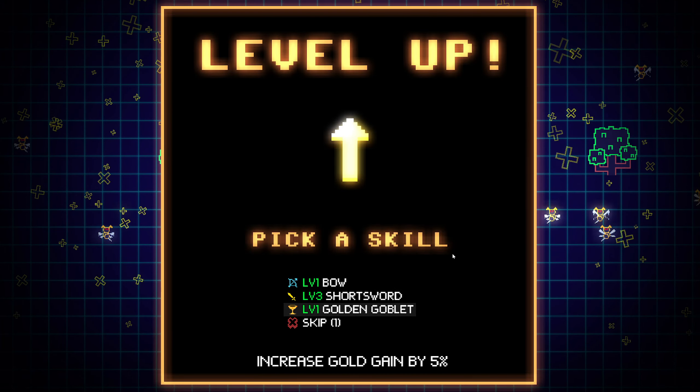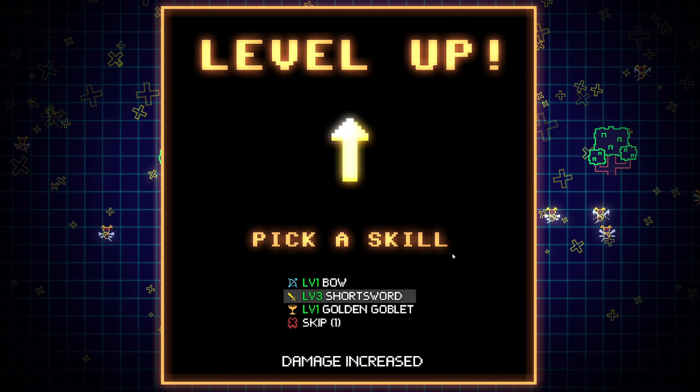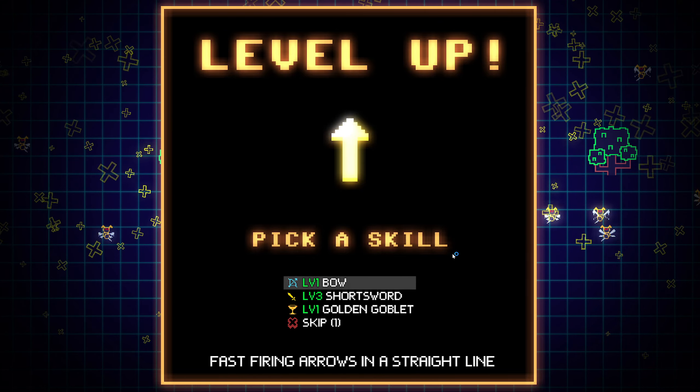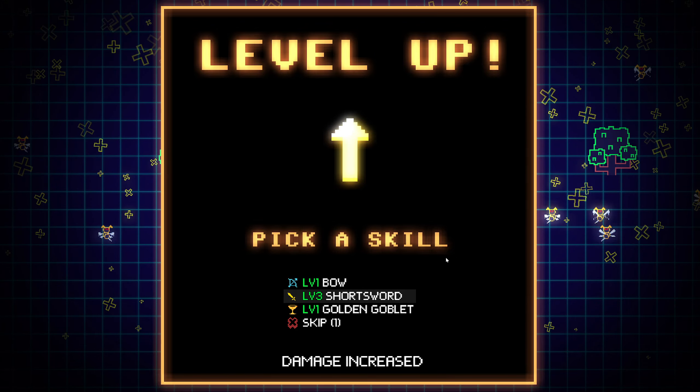There we go, so we can skip it. There's a golden goblet - gold gained by 5%, damage increased. Oh, we already have a tier 2 short sword. Fast-fighting arrows in a straight line - let's actually just upgrade this.